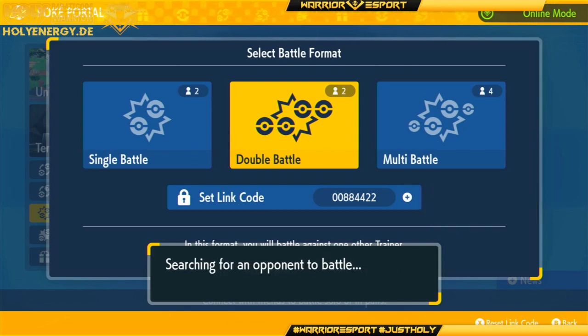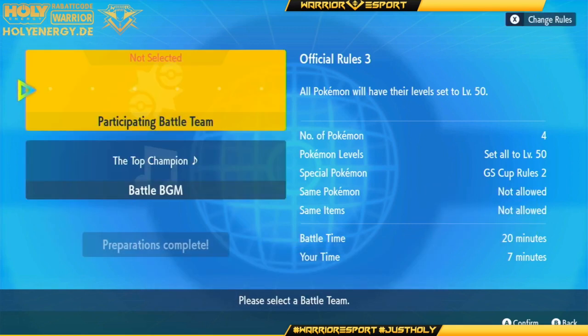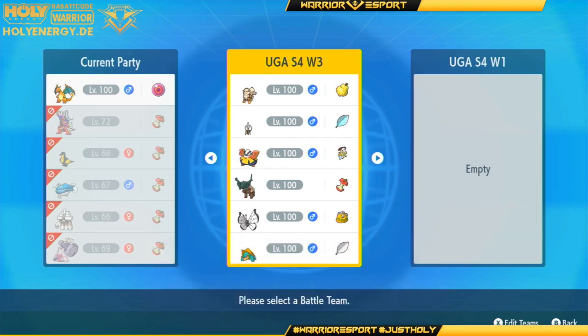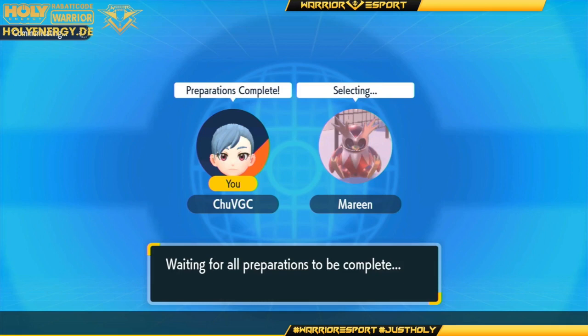Overall it should be manageable. I went for not like a super hard TR. I run a mix of Trick Room and Tailwind because at first I had Slowpoke Belly Bolt over Ting Lu and Drednaw, but I figured Belly Bolt does not hit enough Pokémon on his end to justify it. I expect Dragapult and Sheer Power for sure, Tauros, and Farigiraf and Serene are must-brings as well in my opinion.